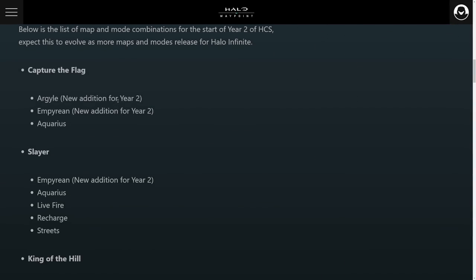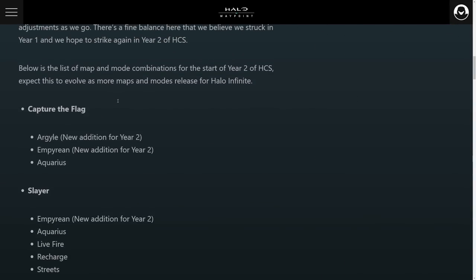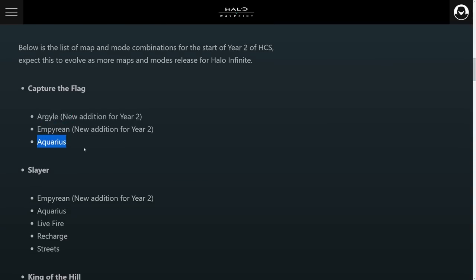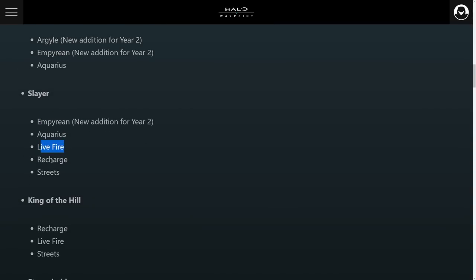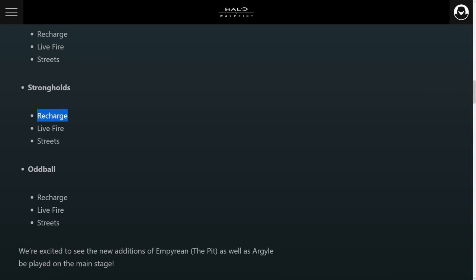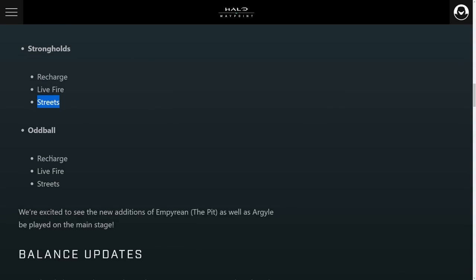Right now they're giving us the list of all the HCS and ranked modes and playlists. For Capture the Flag, you have Argyle, Empyrean, and Aquarius. Slayer will have Empyrean, Aquarius, Live Fire, Recharge, and Streets. King of the Hill will be Recharge, Live Fire, and Streets. Strongholds will have Recharge, Live Fire, and Streets. And Oddball will have Recharge, Live Fire, and Streets.